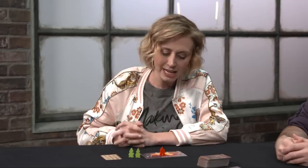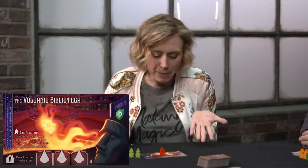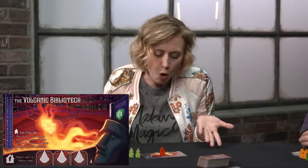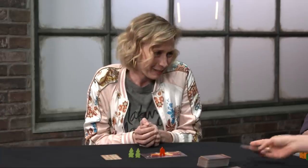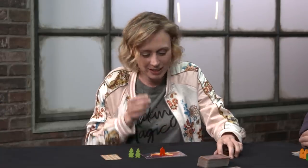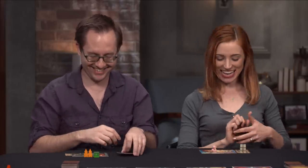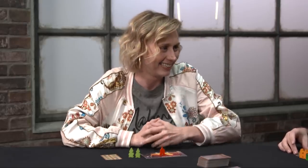Amy is the Volcanic Bibliotheca with the Fire Imp. Her power: she may discard one card from a location to perform one home action, or discard all cards to perform two home actions. There's laughter as Amy commits to doing a Spanish accent the whole game after saying 'Bibliotheca.'